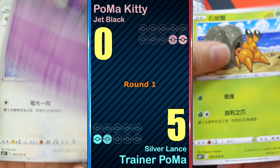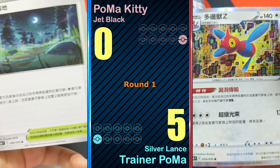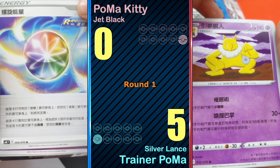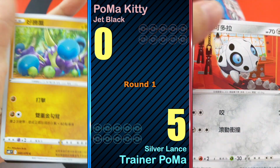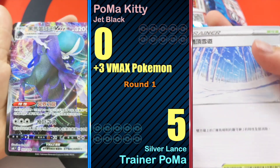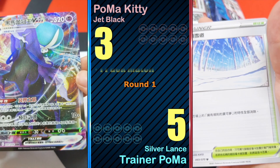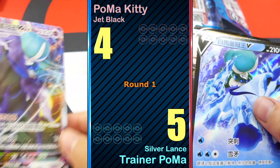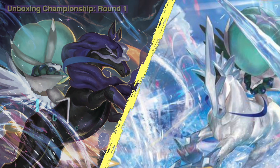Pack nine: nothing. Last pack for this round — Shadow Rider Kenryx V Max, three points, pack match, four points! This round I have five points and Poma Kitty has four points, so I win.